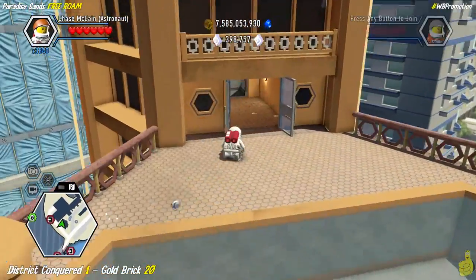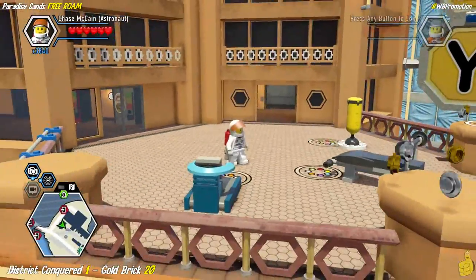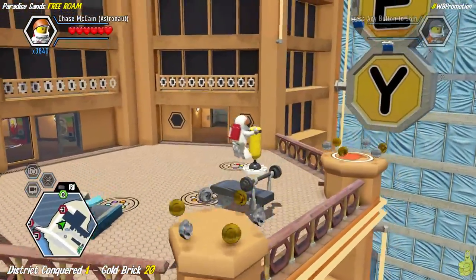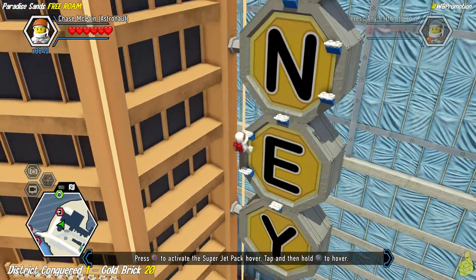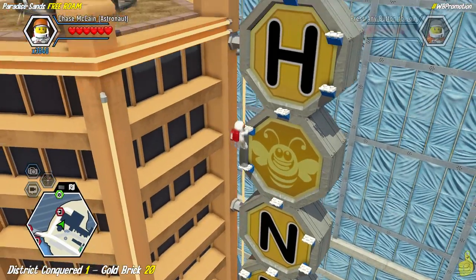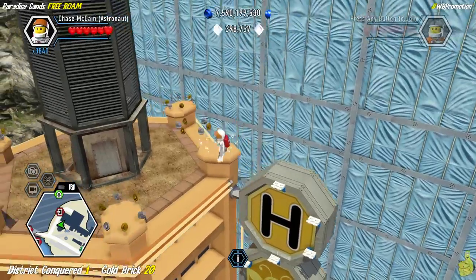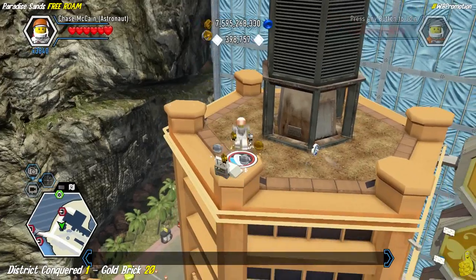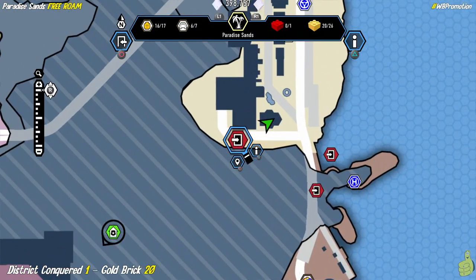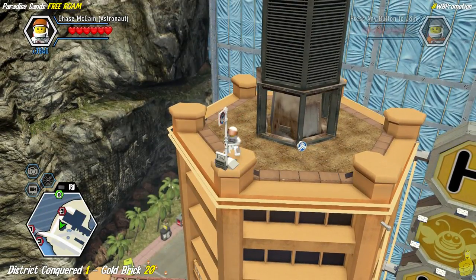We're actually going to want to go all the way to the very top of the Honey Hotel, which requires us to drop back down to this lower workout area and then use the jetpack spot over here. On the Honey Hotel sign, there are a bunch of handholds that allow us to get all the way to the very tippy top. Guess what's up here — we got a district conquered and we also got the free run token we can go ahead and grab. I go ahead and mark my territory — plant my flag and claim my zone!